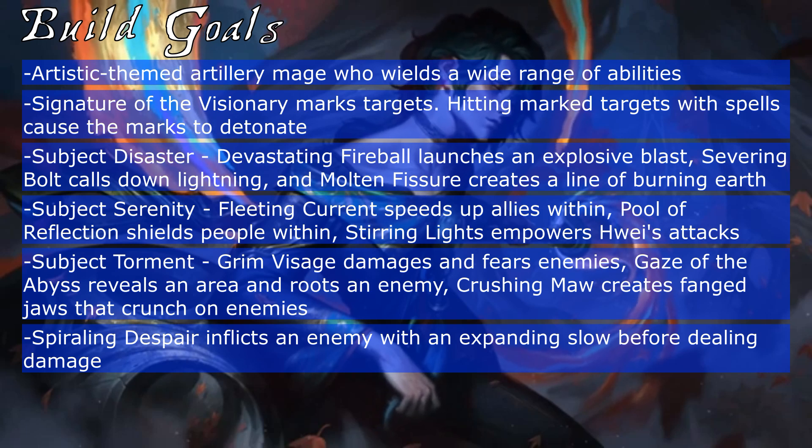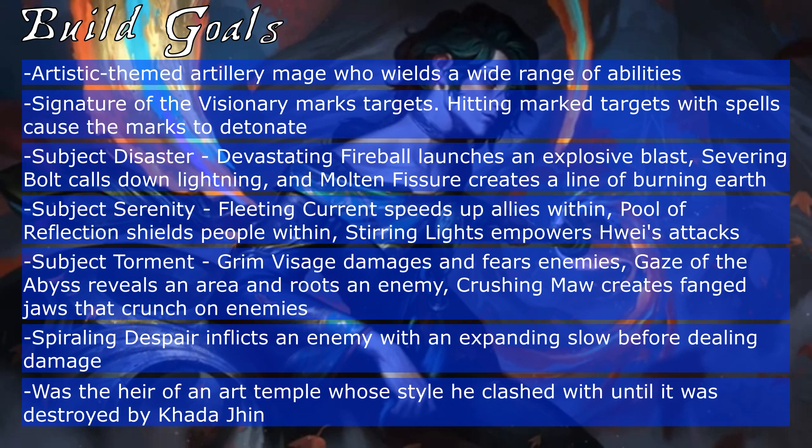When it comes to lore, Hui was born to the Temple of Ko Yein, an ancient conservatory for the arts, and learned their paint magic. However, his unique vision and creativity was stifled by the more traditional methods. Despite his disagreements with the elders, he was horrified when his temple home was destroyed by Djinn, leaving him as the sole survivor. Armed with only his paintbrush and palette, Hui has been on a journey of self-discovery ever since.